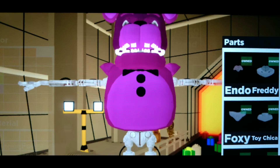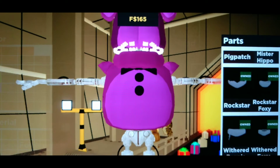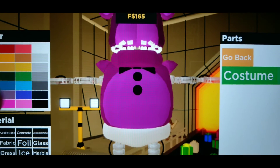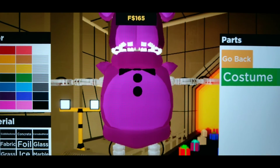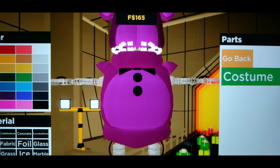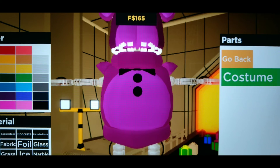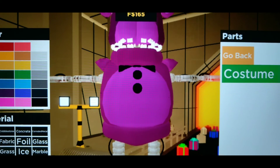Fix the lower torso by scrolling down, clicking Withered Freddy, and making it the same purple you used for Costume 1 on the upper torso. Good job - you're doing so well! I can see through the screen that you guys are following along.